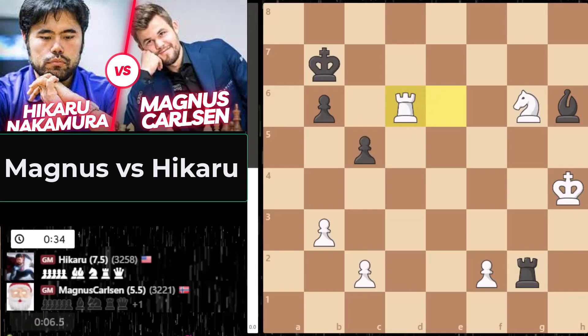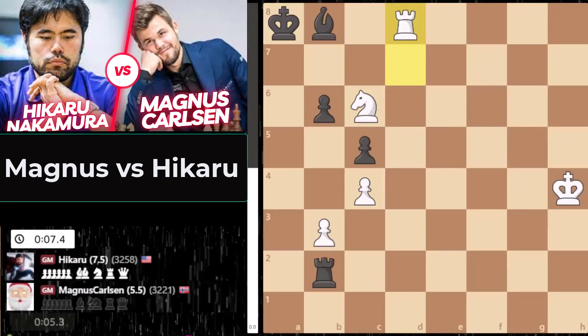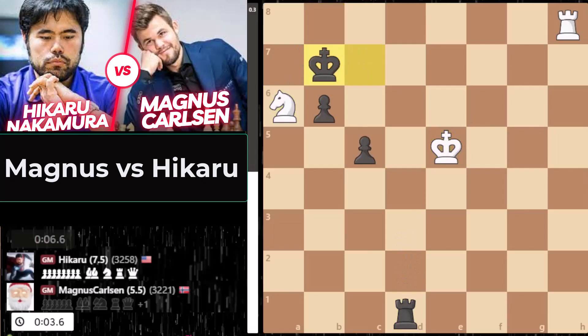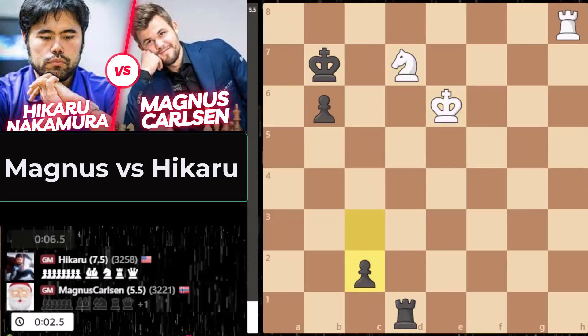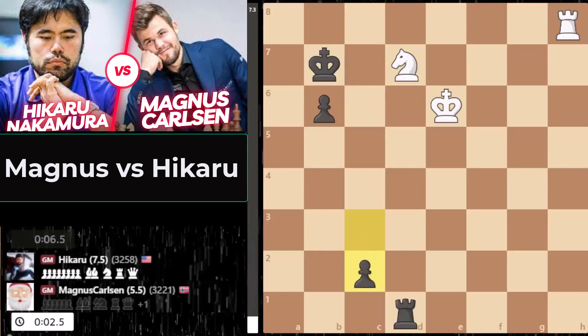Rook f2, pawn c4 — the game is going to end in a draw. Player shuffling back and forth. Magnus is still pressuring Hikaru with rook and knight, but he's gotta get the knight out. In a time scramble, Magnus panics and rather than taking and saving the rook endgame, he just lets Hikaru win. Hikaru wins. Hikaru is up three games — it's 8.5 to 5.5. It's over.